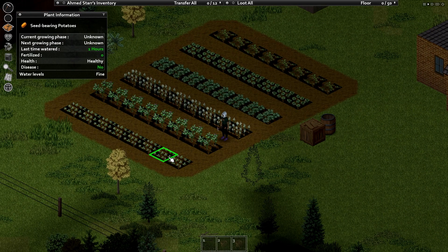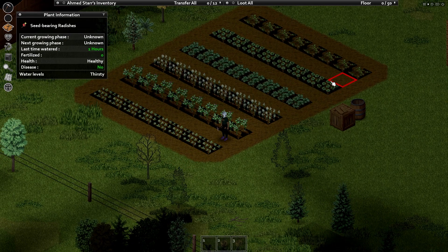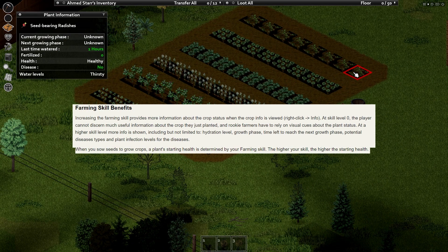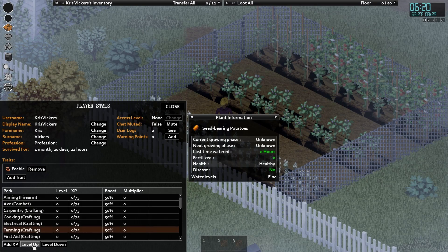Now I know the question you're going to ask: what do you even get from farming levels anyway? Honestly, I don't know and this isn't a farming guide. The wiki hints at increased starting plant health, and you can clearly see that the info panel gets more and more accurate as you level the skill. At level 4, you can hover your mouse over crops for a quick tooltip instead of having to do the right-click info dance.